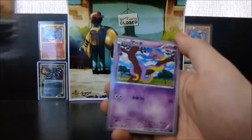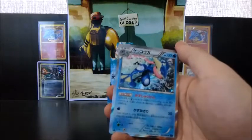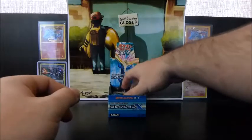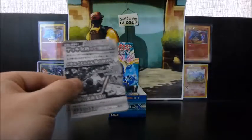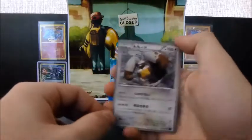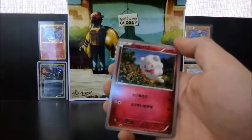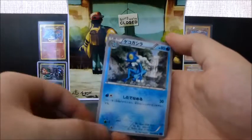Krookodile, Sandile, Ekans, Staryu, and a Greninja. That's the one. I think Greninja may be my... it's a toss-up between Greninja and Chesnaught for final starter. I think I slightly lean towards Chesnaught. It's tight. Diggersby, Ponyta, Spoink — yes, Spoink — Swirlix, and a Frogadier.